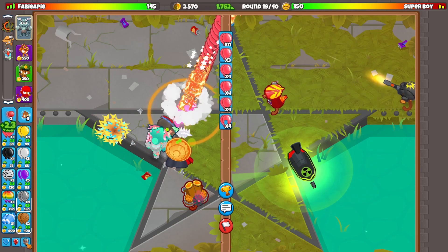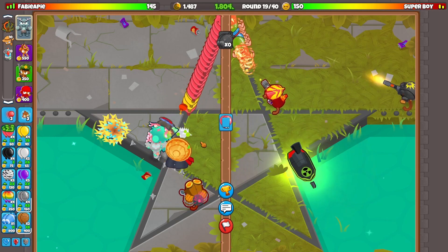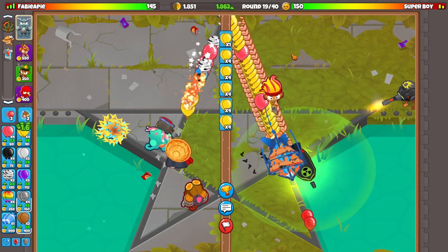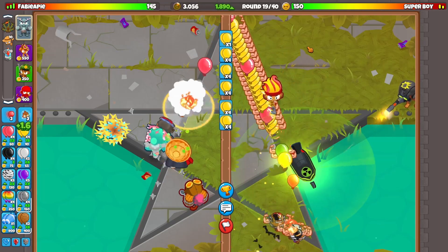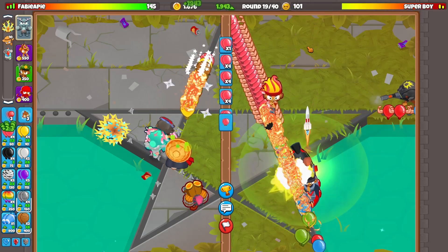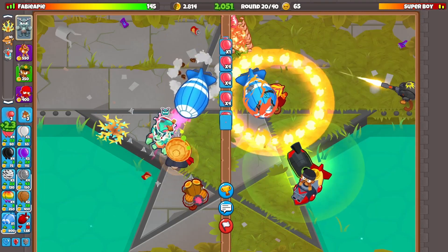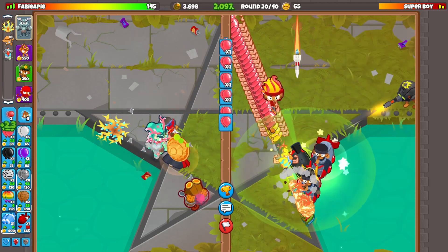Should I send a fortified MOAB as well? Oh wait, MOABs are cheaper — I did not even know that. I guess they changed that in the new update as well. Let's send one fortified MOAB. I'm not gonna Bloom Boost this — I just want to see how far it can get, just to test it out. Oh! We made him leak. I will take that. If he sends a BFB, I will just go for a Sticky Bomb, and that should be enough.